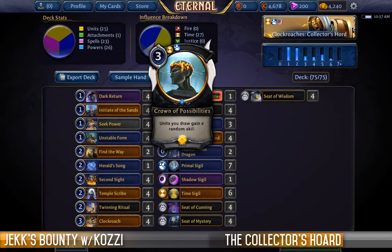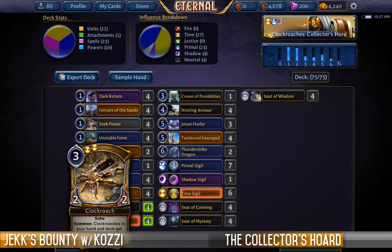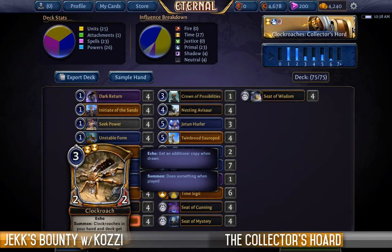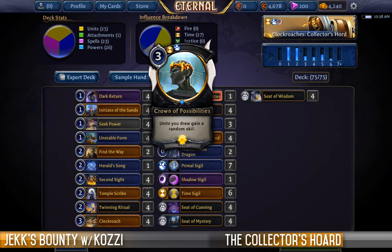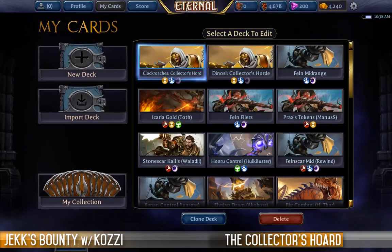To make things interesting, I wanted to include one card that I'm aware is a legendary but often goes hand in hand with the Clockroach combo deck. The Crown of Possibilities means that when you draw a unit it gets a random skill, and because we're trying to draw the same card so many times it keeps getting a random skill each time. Hopefully our Clockroach will soon have Overwhelm and Quickdraw and whatever else we want, so we keep making copies of an ever-increasingly terrifying cockroach.